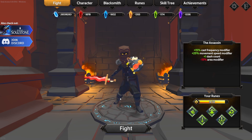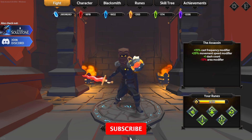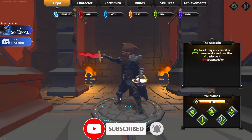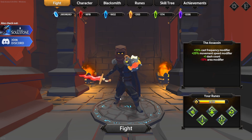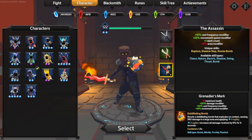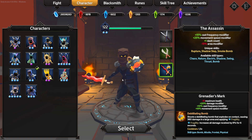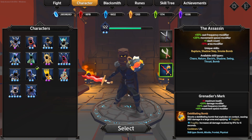Hello survivors and welcome to a new video. In today's video we are playing on one of your favorite characters — the assassin. We will be doing a video in the future on the legionnaire, but in this video I'm going to show you that the new weapons on the assassin actually make him an S-tier pick, or at least an A-tier character for high curse runs.